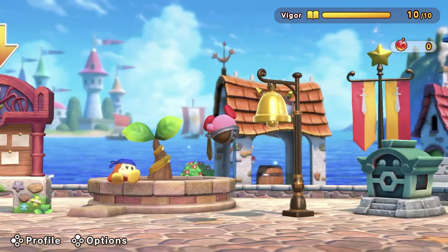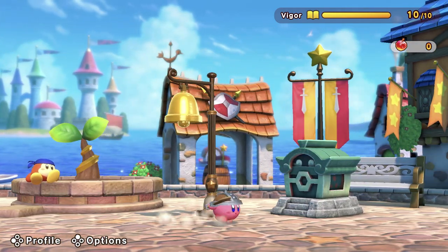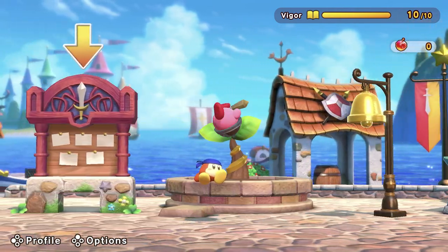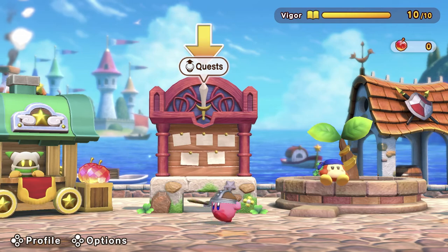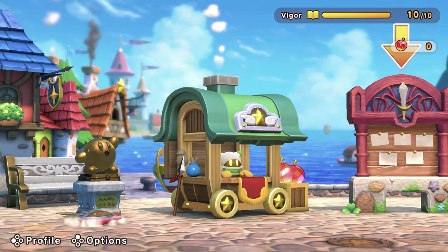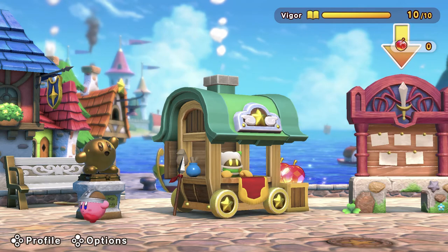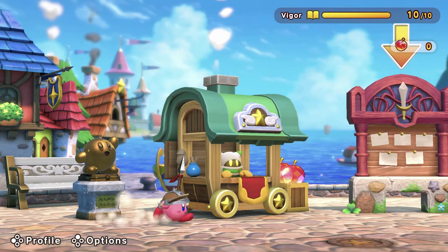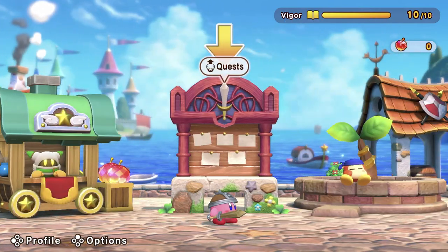This looks very, very similar to the Clash Deluxe game. Some stuff over here I don't seem to be able to interact with yet — I might need to unlock some stuff. There's a Kirby statue over here; if this works like the other game, this will be how you use Amiibo by scanning them at this statue. Let's just start a quest and see how we go.